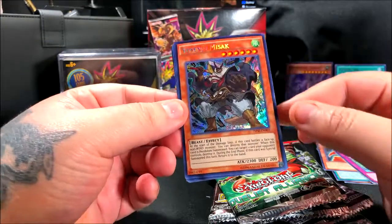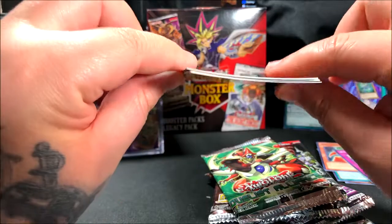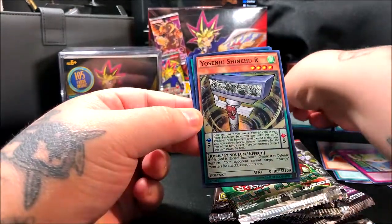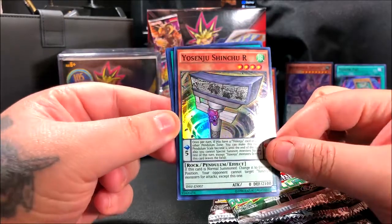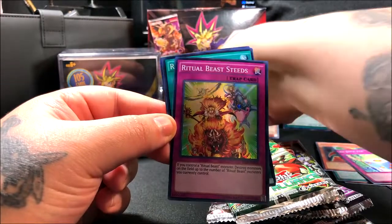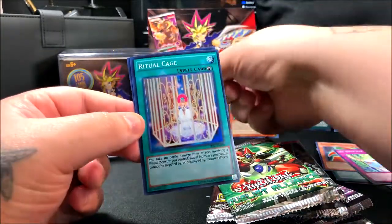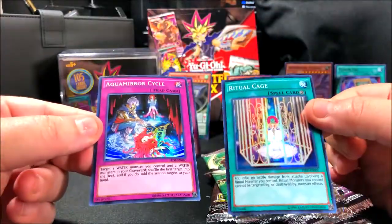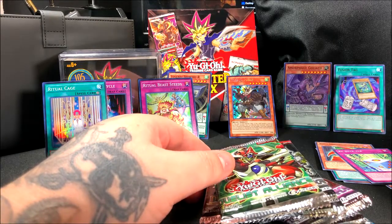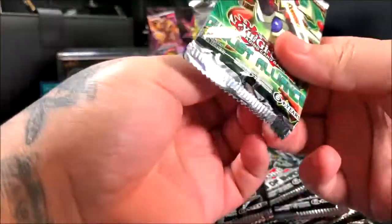That carrot card is actually pretty funny. We also got a Red Dice. Then the Amorphage Goliath — this one is right at the front of the pack, which is unusual, and the lettering is hollow and the card is curved a little. He has 2300 attack and is a beast type. We got another one of these — I think these are pack-specific. Then Ritual Beast Steeds — are these all hollow? I wasn't expecting that. It seems like we got two of those packs so we might get a bunch of hollow ones.